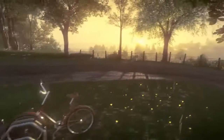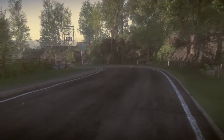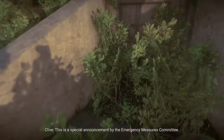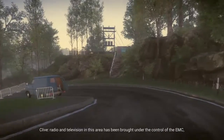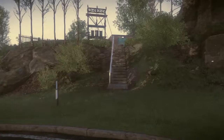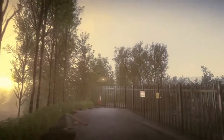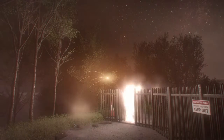So, the storyline of Everyone's Gone to the Rapture: you start up top this hill and you find everyone's disappeared. You find these little lights — I'll show you when we get closer to the story — due to exceptional circumstances, some of which you've got to follow and some you can completely ignore. You're following this light orb which leads to the stories and people's discussions of what's going on. This is one point where you've got to watch the story to actually progress through the gate.